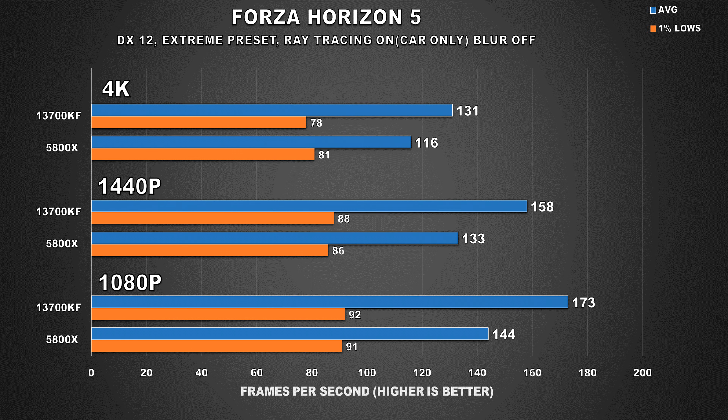Forza Horizon 5 is next. At 4K, the 13700KF offers 13% better performance for average FPS, but 1% lows are slightly lower compared to the AMD configuration — though that's margin of error stuff. At 1440p, the average FPS margin grows to 19%, and the 1% lows are basically the same. Considering this is an open world racing title, the CPU does play a major role. Still, whether you're gaming with the 5800X or the 13700K, both systems deliver a great experience.